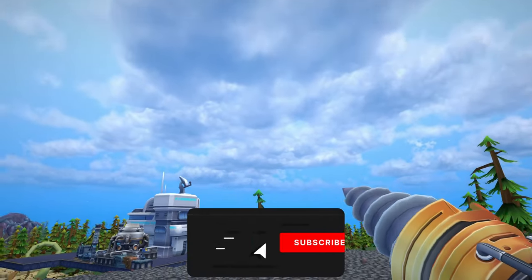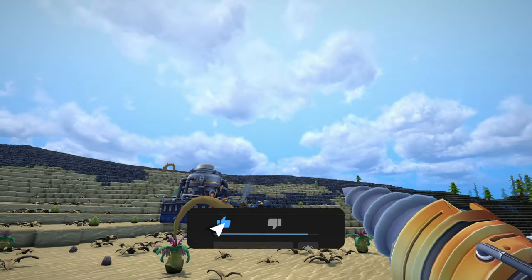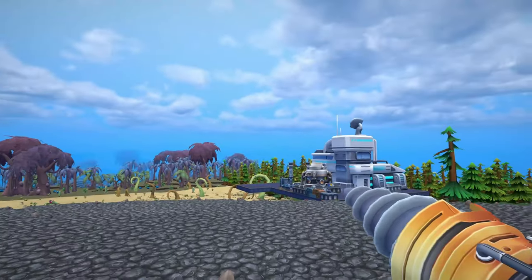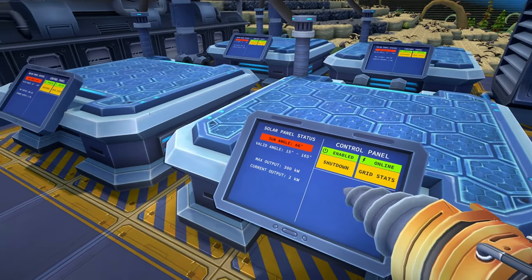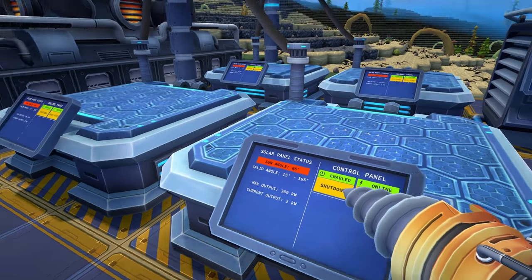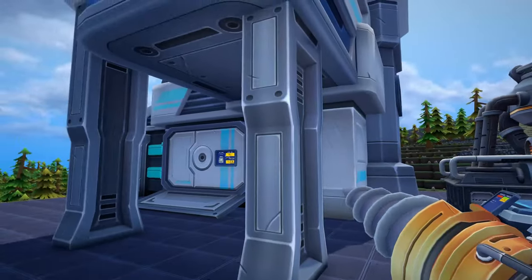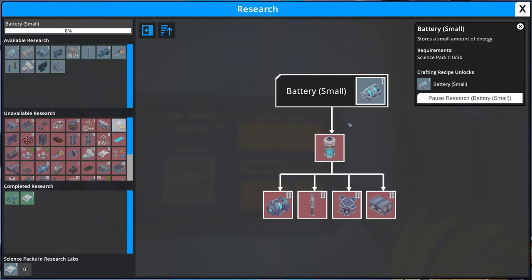You guys have spoken - you want me to use the day and night cycle. The majority of you do, and you said it wasn't that dark at night time and was kind of visible. So now that decision's out of the way, we can see the sun angle is at full 66 and it's moving through the night time, but that does mean we are going to run out of power at night. So what we need to do is make some batteries, but we need to research that first.